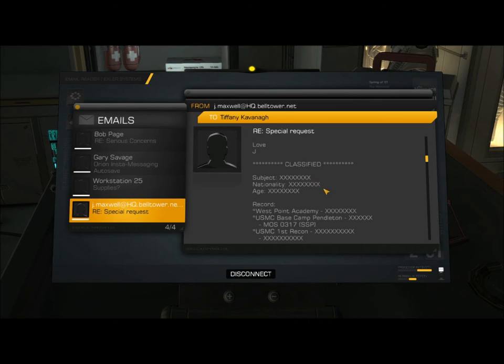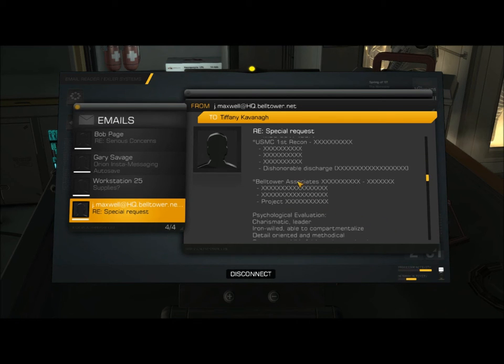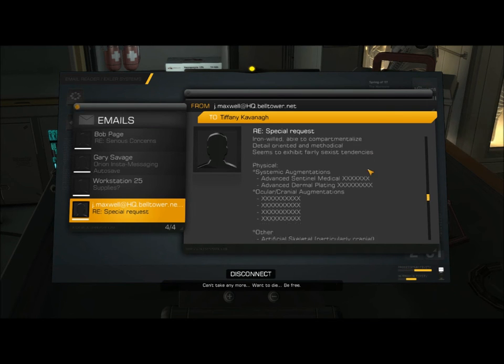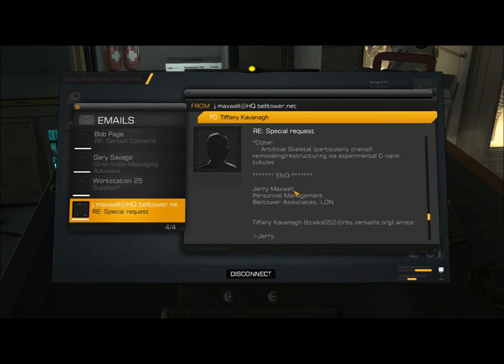Attached classified file — subject, nationality, age all blank. Record: West Point Academy — blank. USMC Base Camp Pendleton — blank. MOS 0317 SSP. USMC First Recon — blank. Dishonorable Discharge — blank. Bell Tower Associates — blank. Project — blank. Psychological Evaluation: Charismatic leader. Iron-willed, able to compartmentalize. Detail-oriented and methodical. Seems to exhibit fairly sexist tendencies. Physical/Systemic Augmentations: Advanced Sentinel Medical — blank. Advanced Dermal Plating — blank. Ocular Cranial Augmentations — blank. Other: Artificial skeletal, particularly cranial, remodeling and restructuring via experimental sea nanotubules. End. — Jerry Maxwell, Personnel Management, Bell Tower Associates, LDN.